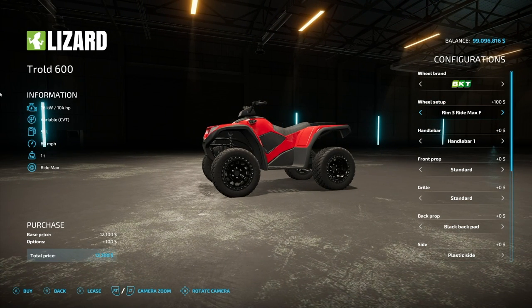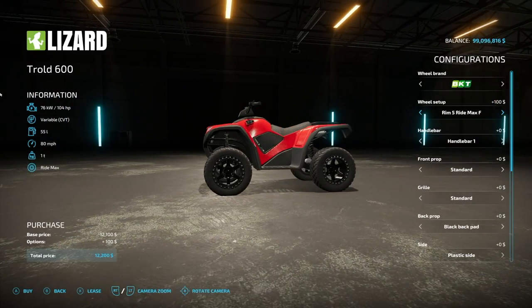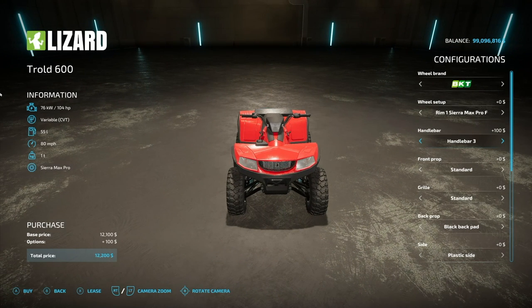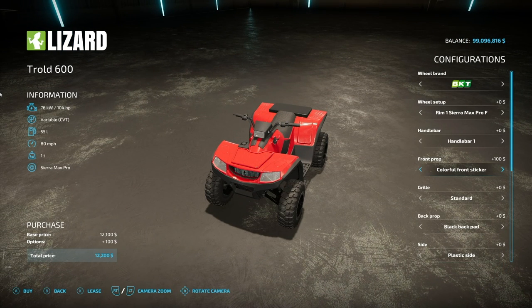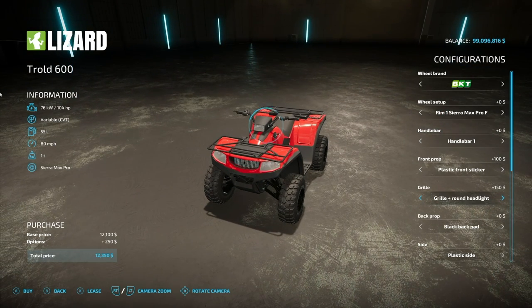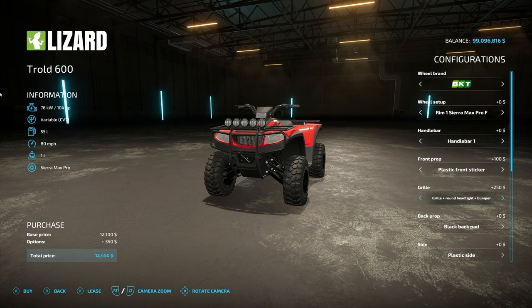We do have some different rim options. Tons of really cool wheel options — we'll stick with the handlebar option. So we have options one through six and back. We have three plastic and three painted front prop options: standard, plastic front sticker, colorful front sticker, and back to standard. We've also got the grill options — standard, grill with rounded headlights, and an LED bar.